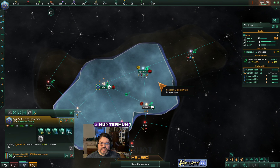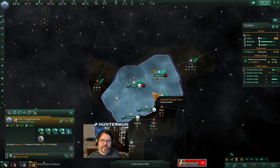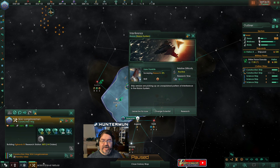Research station. Mining station. We're not doing terrible. Going forward, our plan is to make allies with a whole bunch of people, possibly get into a federation, and otherwise subjugate everybody who is violently angry and bad, and they need to be taught a lesson.